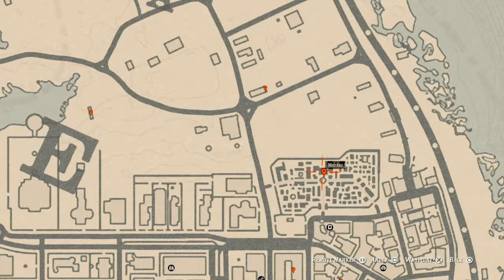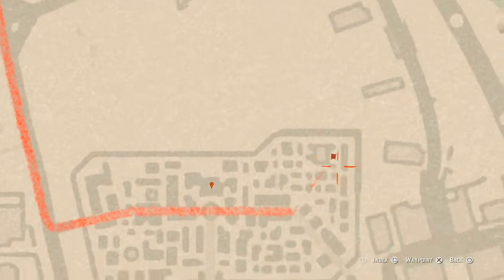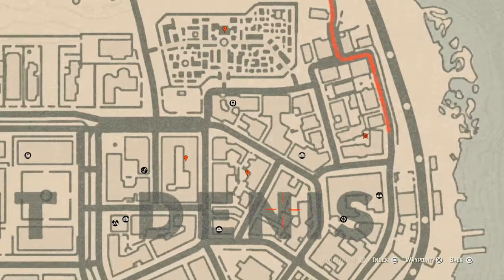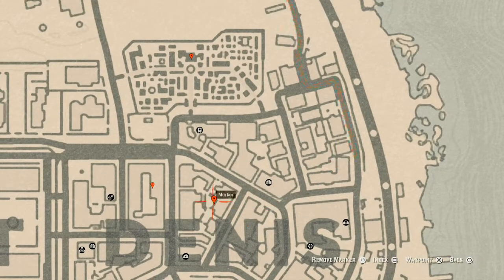At our next marker there's a lost jewelry item — this is a Banais topaz ring, B-A-N-A-I-S topaz ring. It's inside the crypt at this location; it should be at the back, so walk in a little bit and grab it off the little shelf. There's also a Two of Swords tarot card here, another tarot card up in the area somewhere, and at our next marker there's a Four of Cups tarot card.